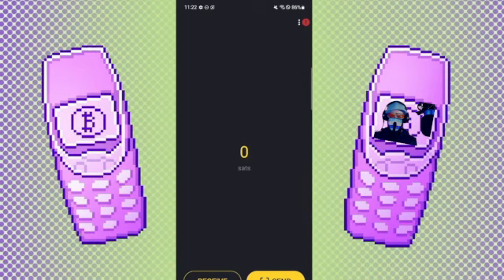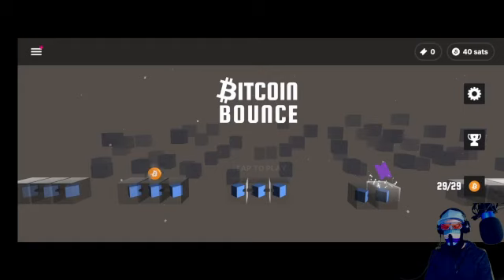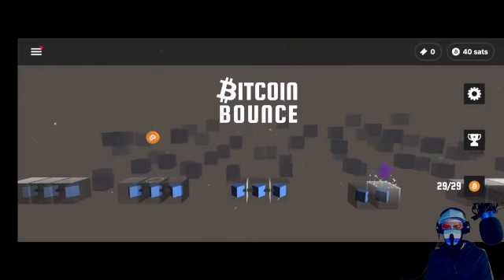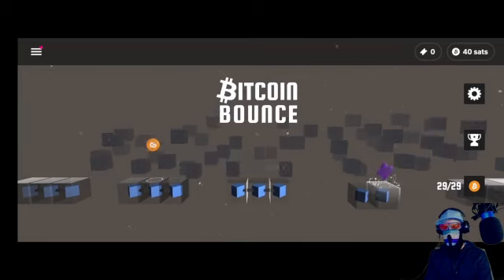Now let me show you how you can cash out. Here you can see me in the game Bitcoin Bounce — you can install it the same way as before using the link below the video. As you can see, on the top right side there are two symbols: a ticket symbol and a Bitcoin symbol which says 40 sats. Those 40 sats are still in the game's hands — this is your win — but they can expire after a few days if you don't claim them.